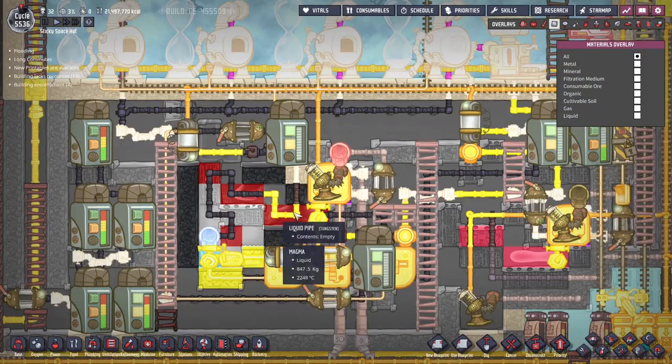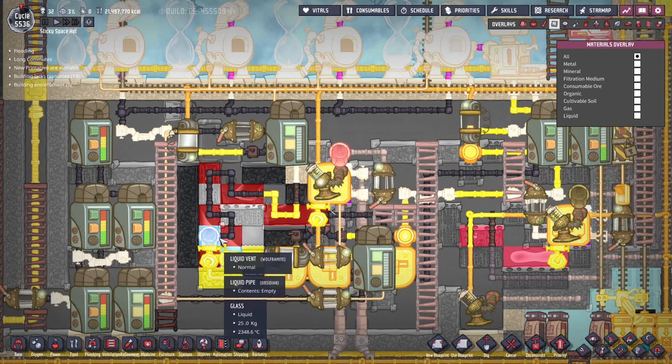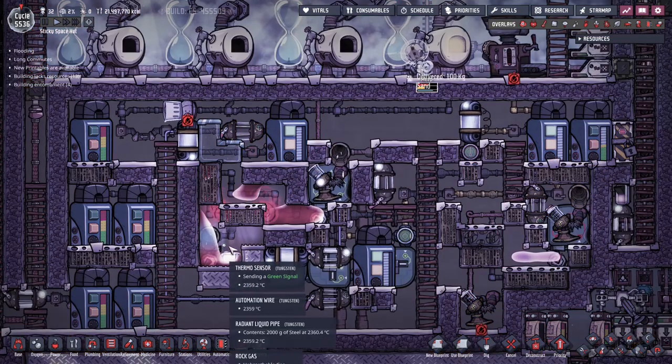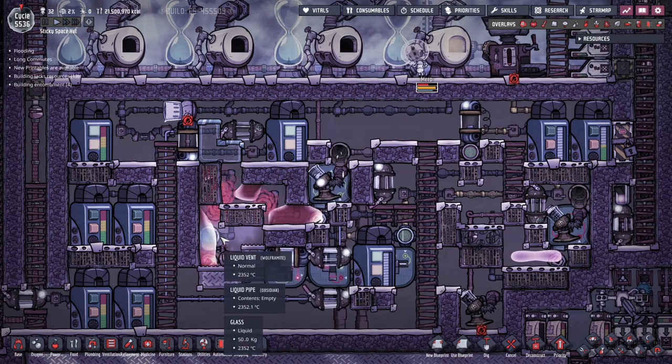We have a portion made of tungsten — again non-radiant, just regular pipes — and this part made of tungsten. This section is out of obsidian, and this part is also out of obsidian. This is again just to regulate heat transfer and make it more gradual. This is essentially a counter-flow heating setup, similar to what you see in petroleum boilers — but in this case it's effectively a glass boiler.